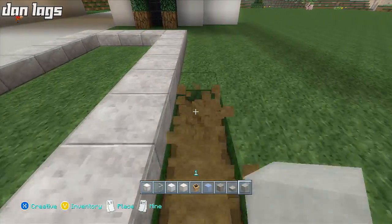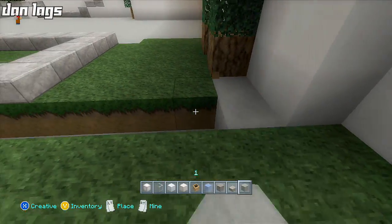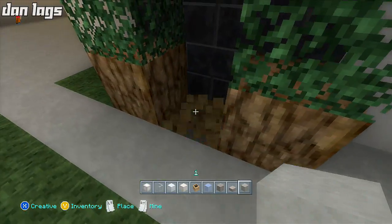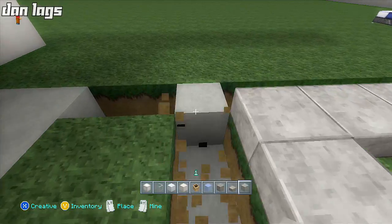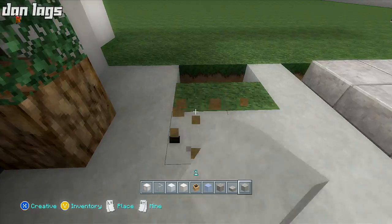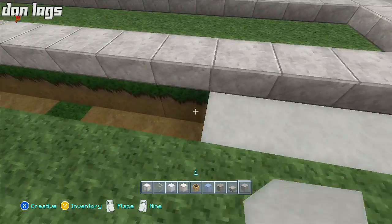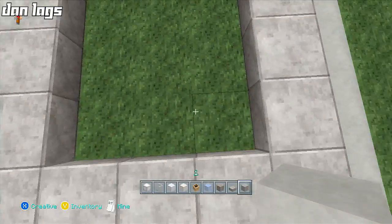We'll fill in the surroundings with some stone so that later when we put water in it'll look cool on the outside. Hey guys, we're back for episode two — you gave the first episode an amazing response, thank you very much for that. Constructing Los Angeles hasn't had an episode in about a week, so I'm going to try to get a couple episodes out in the next two days, because that's clearly the favorite series.